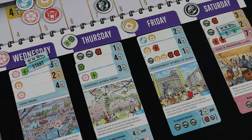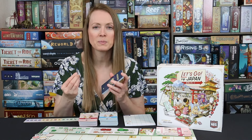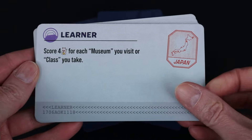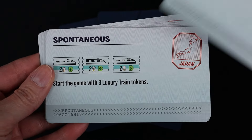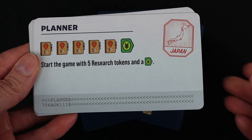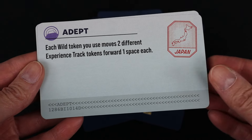There is something called passports — an advanced play option for after you've played the game the first time and have a grasp of the concepts. Every player gets two passport cards and picks one that gives a unique way of approaching the game. This gives you bonus points for victory points, maybe opportunities to gain two highlight-of-the-day bonuses without filling the requirements, score double for certain things, or start the game with three luxury trains. There are a handful of these passport cards that will help you have a lovely multiple-plays experience with this game.